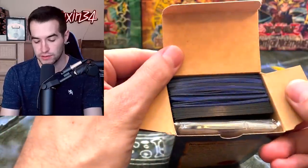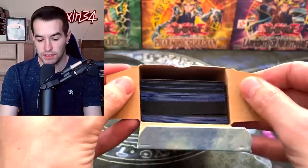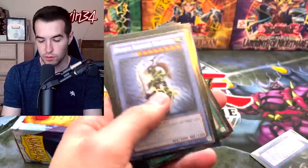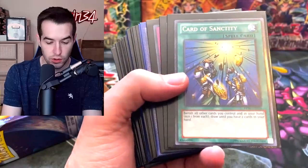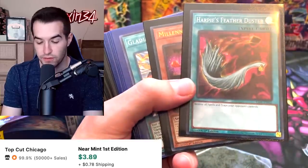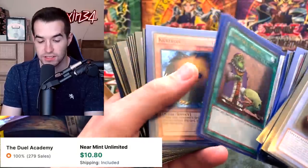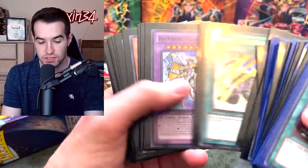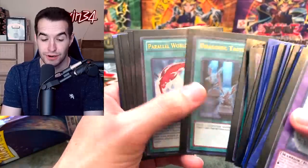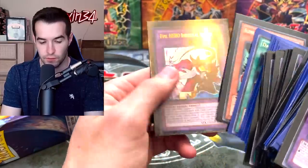Let's go through the stuff that's not sealed. Inside this one it looks like we have some random sleeves — it's just a bunch of sleeves, which is always nice to have extra. But wait, there's a rare Relinquished in there! These are actually cards from Duelist Packs so they're probably not the craziest. Wait — we've got Legendary Collection 3! Harpy's Feather Duster, Toon Gemini Elf, Cost Down, Upstart Goblin, Kuriboh, Vampire Lord, Lumina Lightsworn Summoner, and Rainbow Neos — that one's actually usually very valuable, so I'll put that aside.